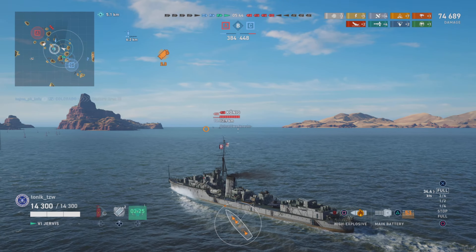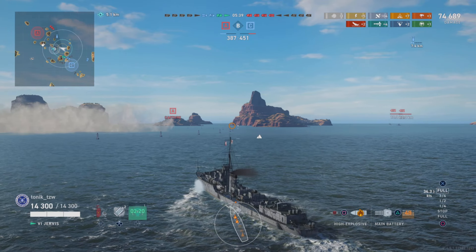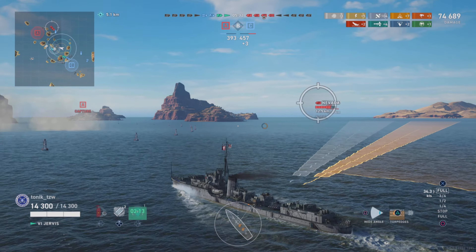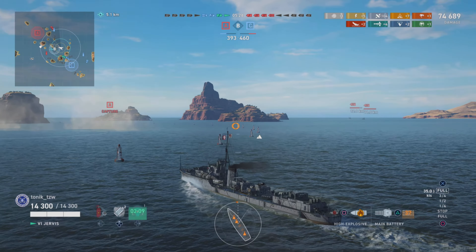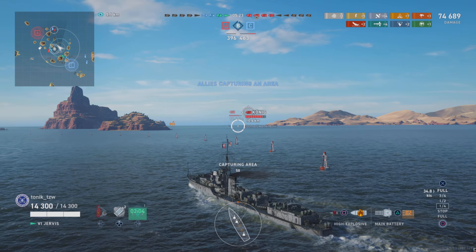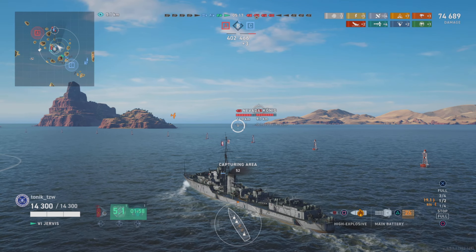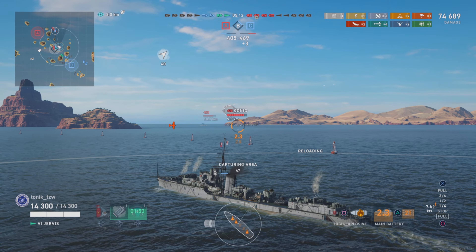With the Gator out of the way, we push through and secure B cap, which was our intention all along. There is still the Helena out there undetected, and we have the Koenig and the Nevada in sight. I have no idea where their carrier is, but at this stage I don't care — I am so confident in the abilities of our Vaser that should the carrier start to cause problems, he will drop fighter planes and keep me safe.